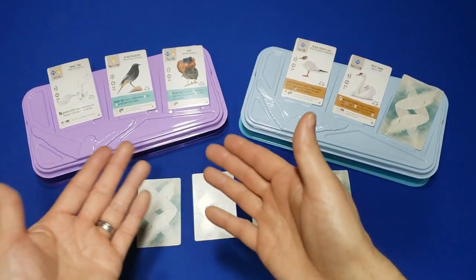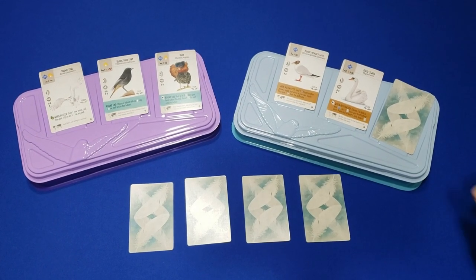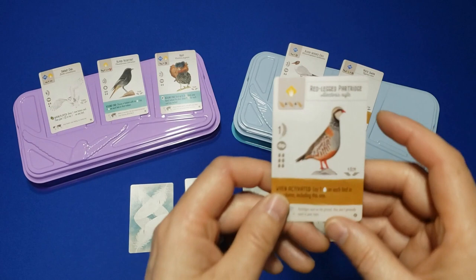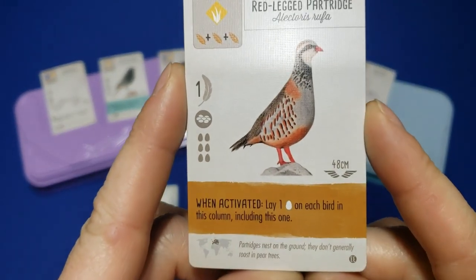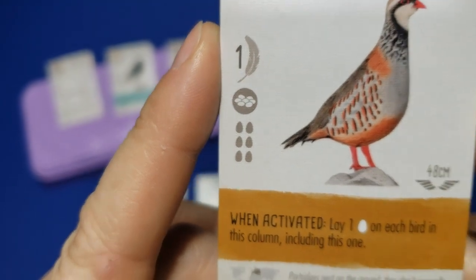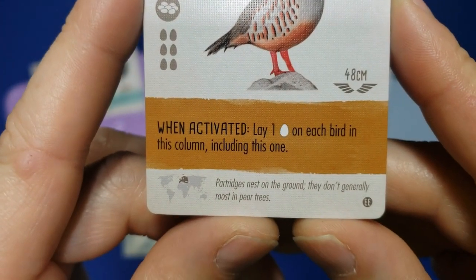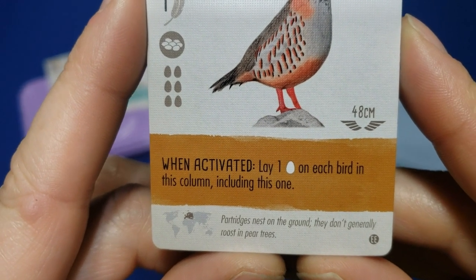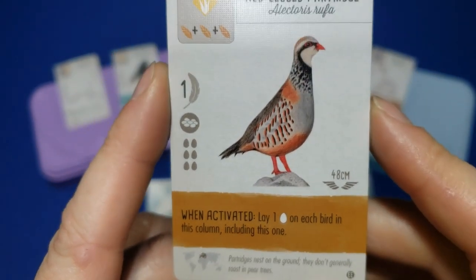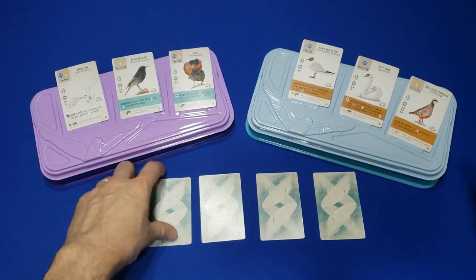On to number 3 for me — I'm doing the Red-Legged Partridge. This is a grassland bird and he's got massive egg capacity: 6 eggs. It's only worth one victory point, but its power is to lay one egg on each bird in its column. That'll be a maximum of 3 eggs, because the column is up and down rather than left to right. I love that this card makes you think about how you arrange your birds in your tableau, with high-capacity birds in the same column as this one.